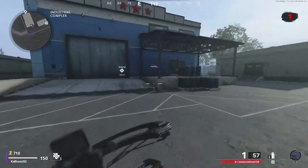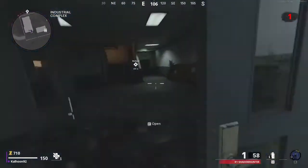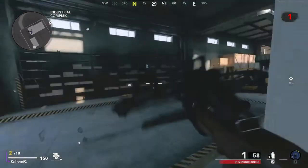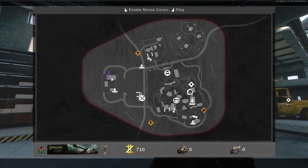So for the final monkey, you're going to be going to the industrial complex, which is on the far left side of the map. You're going to go into this main shop building — this bigger building here — and the monkey is going to be on the shelf right here.